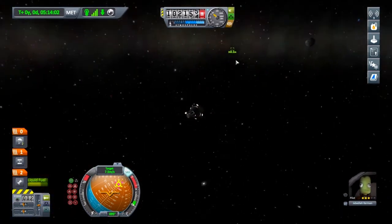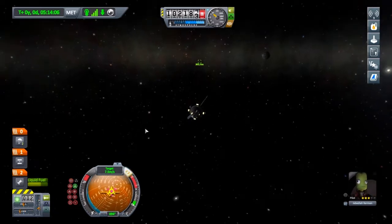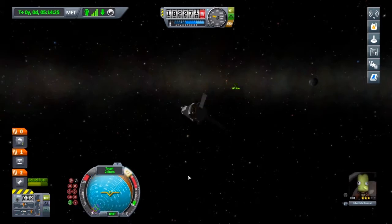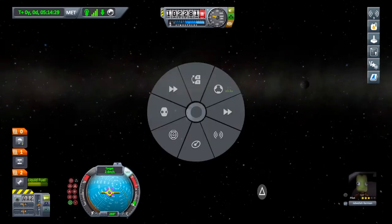I want to be facing retrograde to target. I'm moving towards it at 7.5 metres per second — let's kill off a bit of that speed. Down to 2.6 metres per second; you can see the numbers just counting down. Now I'm going to face my target, lock to it, and then press Triangle to toggle docking mode and click that on.